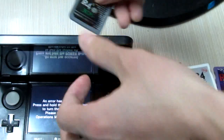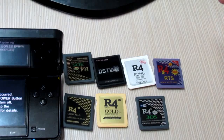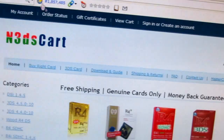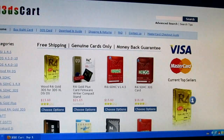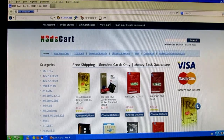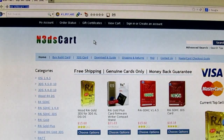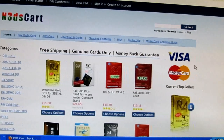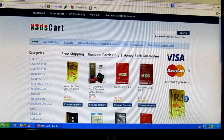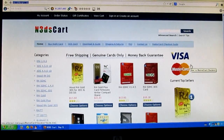You may be wondering where to get these flashcards. I will recommend this website: n3DScard.com. You can check out and pay via Visa credit card or MasterCard. Thanks for watching, bye.